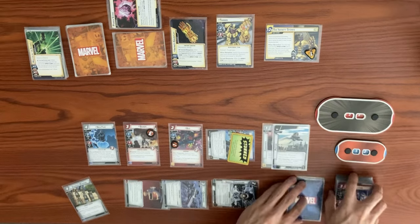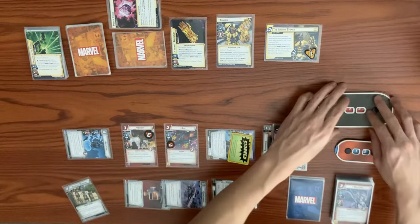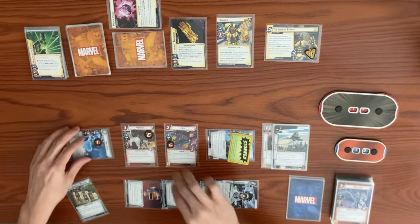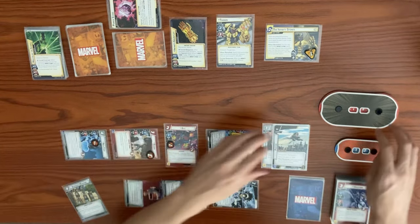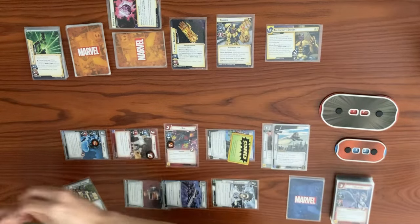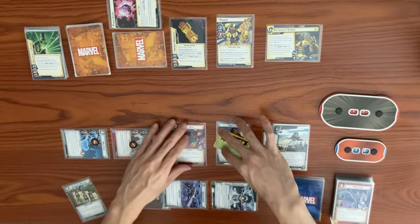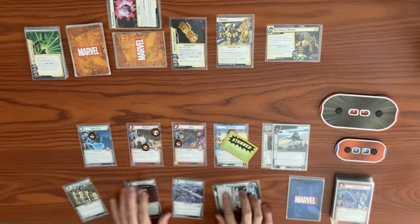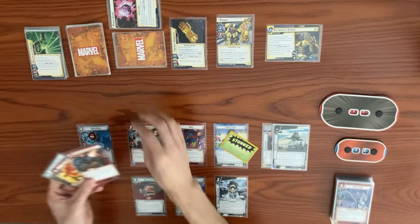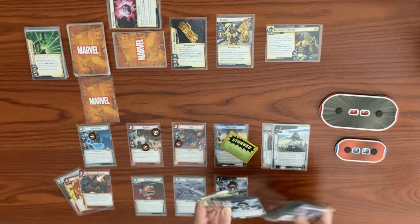Nick Fury swings at Thanos for two, going from 20 to 18. Brawn swings for one bringing it to 17, then Brawn's response removes a threat from the main scheme — clearing it. Brawn takes consequential damage. We end our turn and ready back up. We won't get Nick Fury back in the shuffle. Drawing back up to five, we deck out and get a face-down encounter card, then shuffle our discard back to deck.